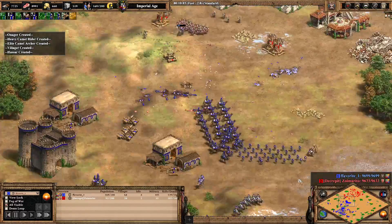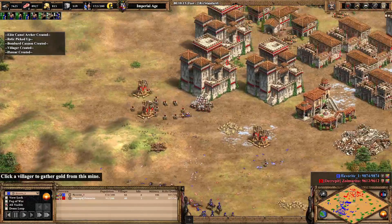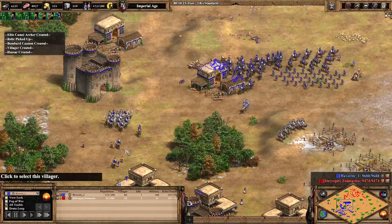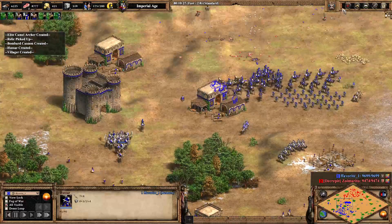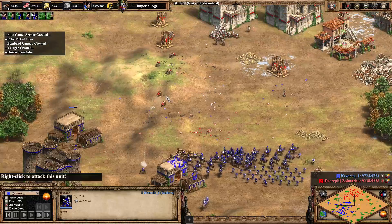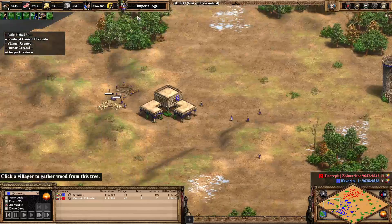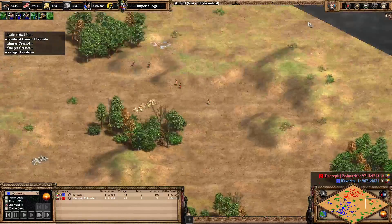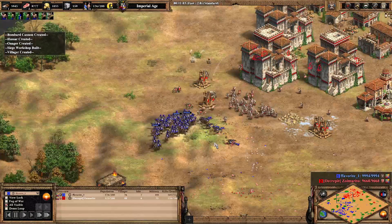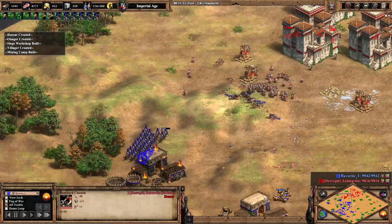Clean is able to defend against the very expensive cavalier army there, though he's under 100 pop while favorite is maxed out. Favorite has quite a mixed army — lots of hussars in the mix, starting to add trash. Favorite's eco is beginning to leap ahead of clean's, but clean is going to try and get on this gold mine, losing a couple of bombard cannons in the process.